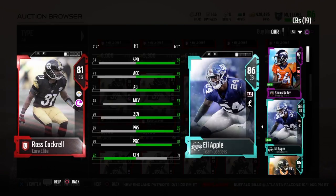He is an 81 overall Core Elite with chemistries of Pittsburgh Steelers and Physical Front. He stands at 6 foot with 84 speed, 87 acceleration, 81 agility, 74 man cover, 79 zone cover, 79 press, 79 play recognition, and 72 catching.